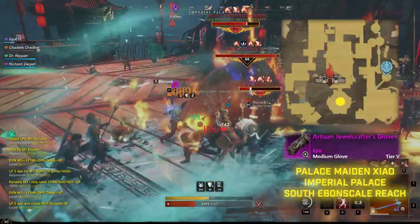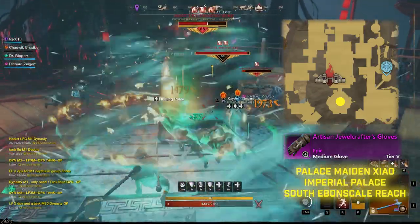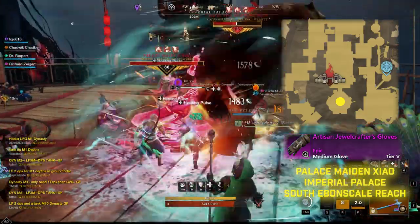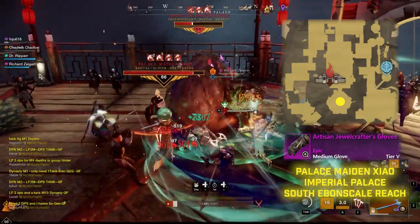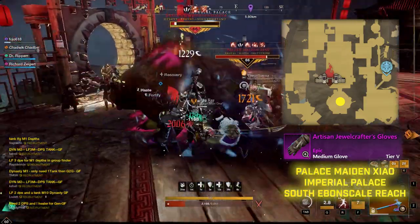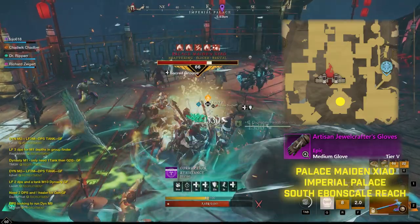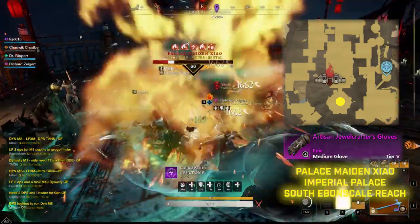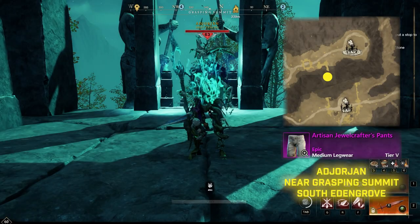The third piece of the Jewel Crafter set is the gloves, and they come from Palace Maiden Jow located in the Imperial Run in Ebb and Scale Reach. She is definitely a mob you cannot solo, so you will need a group or go with a train or world tour going through here in order to kill her and get that drop. Make sure to catch those trains, get in there, and try to get a bunch of damage in for a chance at these gloves.